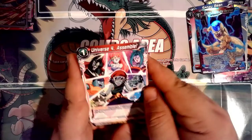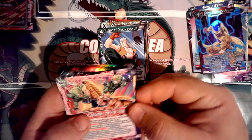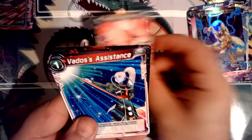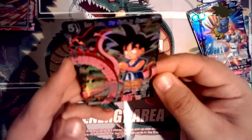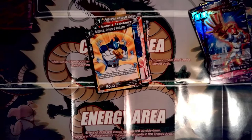Universe 4 Avengers Assemble, Super 17, Android 13, Nappa and Saibamen the First Invaders, Homicidal Clones, Launch, Android 8, Fearless Assault Krillin, Vados Assistance, Kato Pesla — another uncommon holo Kato Pesla. Oh yeah — super rare: Son Goku the Path to Power! That's an awesome looking card. That's GT Goku — great job identifying that!